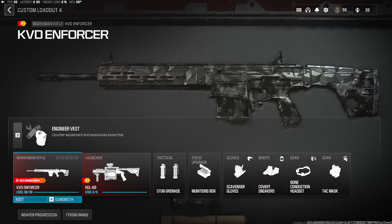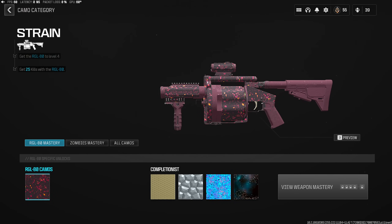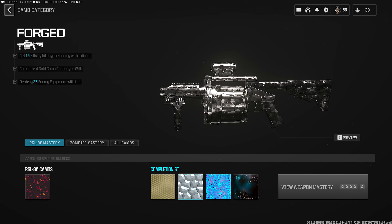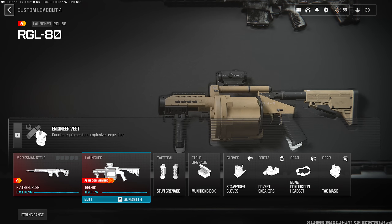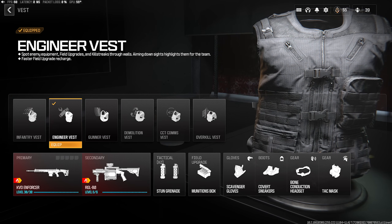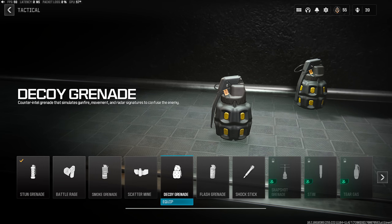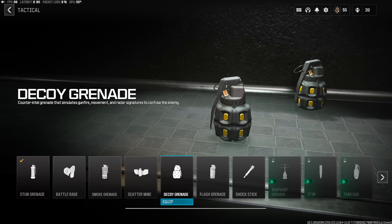For class setup during the camo grind: first, work on the RGL-80. Make sure it's max level or at least level four for the 25-kill challenge. The Forged camo challenge requires destroying 25 enemy equipment, but only claymores and proximity mines work. Keep the RGL-80 as your pocket weapon so whenever you see those equipments, you can destroy them. I'd also suggest the Engineer Vest so you can spot claymores, proximity mines, and score streaks if they ever fix the challenge.